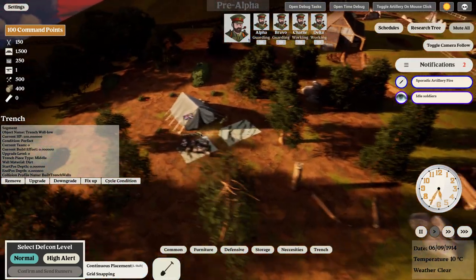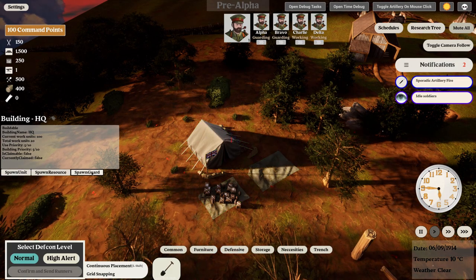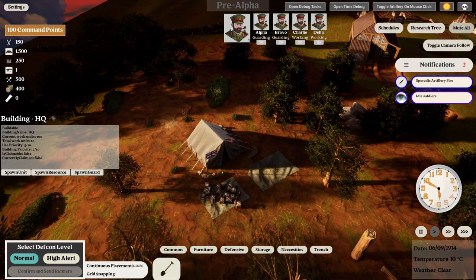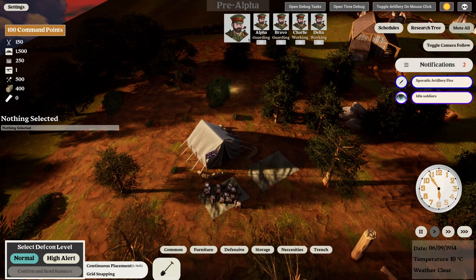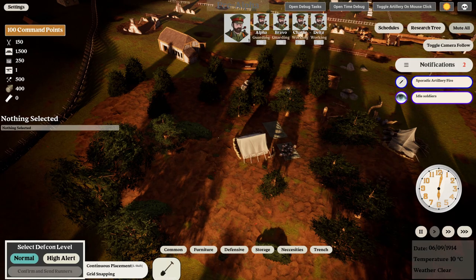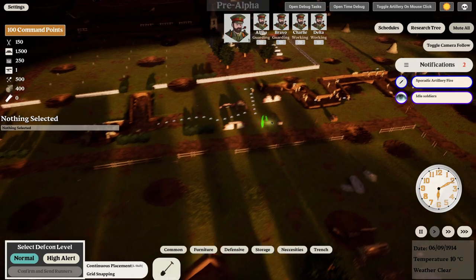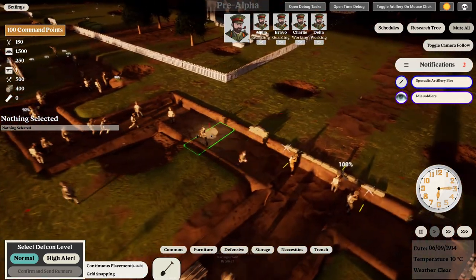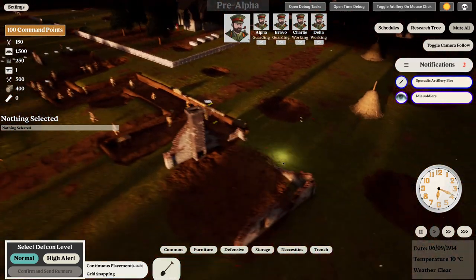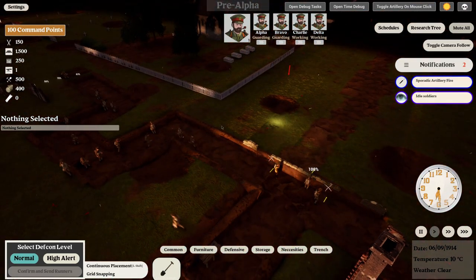Night is coming up. Here is the command bunker — as you're playing you can ask for more units and resources. In this mode we have about 30 soldiers, but you can add more. You will get reinforcements and supplies at 7:30 each morning. Let's finish this trench.